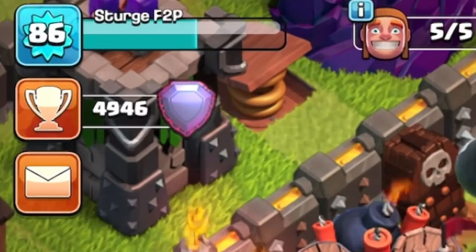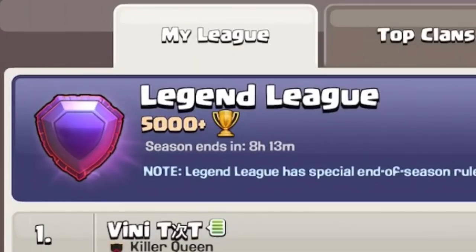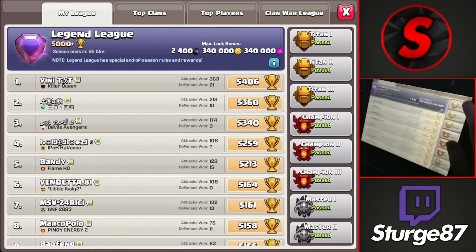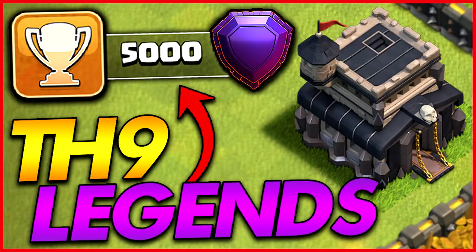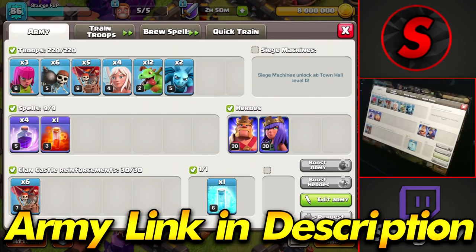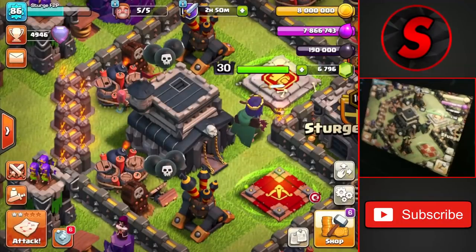My current trophy count is 4,946 trophies and I am inside of Legend League with just over 8 hours left in the season. We need to get back up to 5,000 trophies to get the Legend League trophies inside our profile. The army I'll be using is the same Queen Charge Mage Dragon attack strategy from the last video.